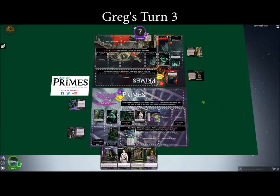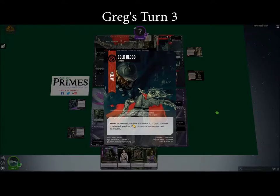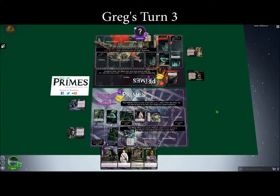Nothing in Age of Primes — no cards you can play are fast. So you'd want to go ahead and start your turn, refresh your guy, draw your card, and then play it. That's just the way our rule set works for this game — almost everything you do happens during your own turn.